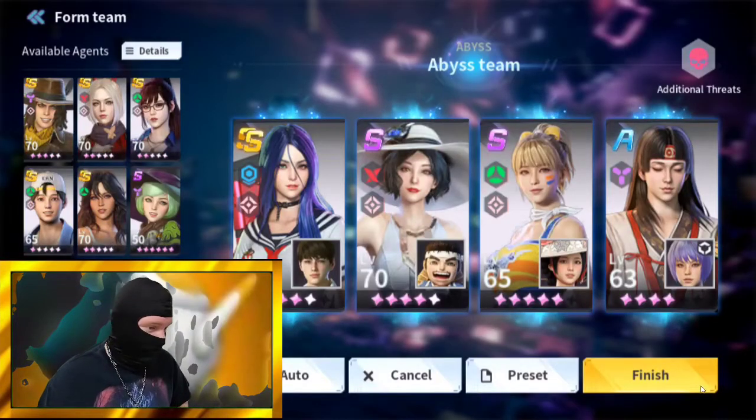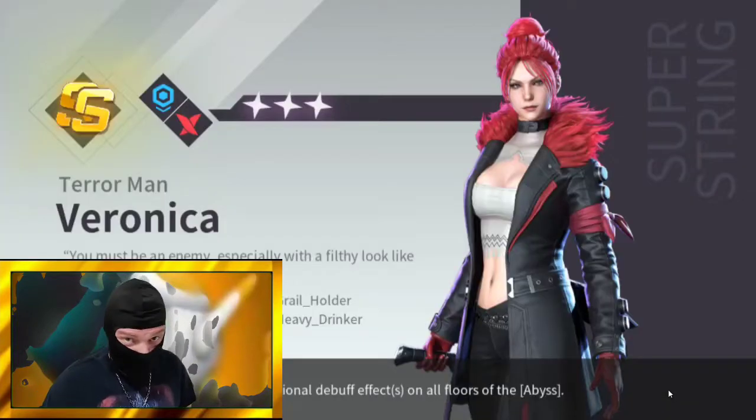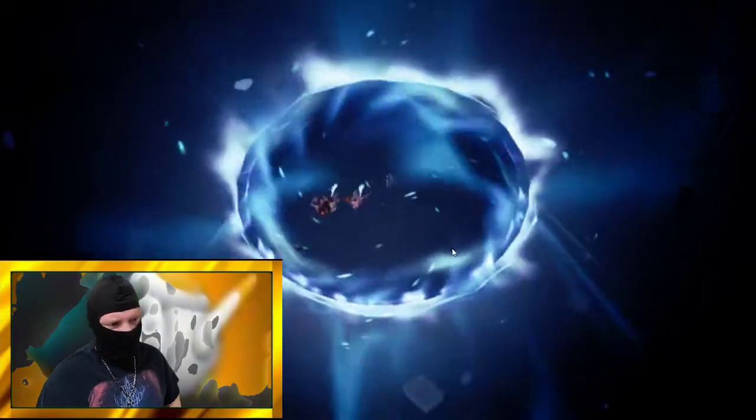If you were playing PvP, you pretty much want to go all Speed — that's basically a lot of what PvP is about: who goes first and who's faster. But for an Abyss stage, you can have a little fun with it and get some Attack Power or HP if you'd like. Alright, here we go — Abyss Stage 30.